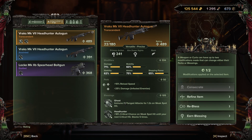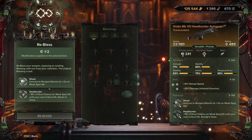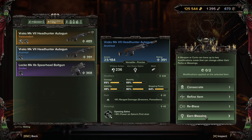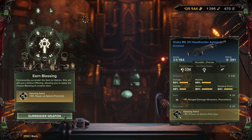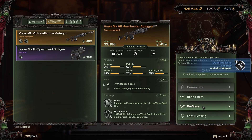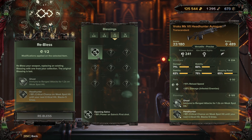For blessings, go into Re-bless: any tiers 1 through 4 blessings you've earned can be equipped onto the weapon - same process as refining perks. That's exactly why I wanted this second weapon. Under Earn Blessing, you select Opening Salvo, surrender the weapon - it's gone - but you now have access to tier 3 Opening Salvo in your library. Then on your transcendent weapon, go to Re-bless, choose tier 3 blessings, select Opening Salvo, and swap out Headhunter for it.